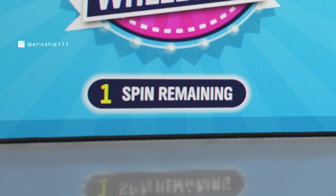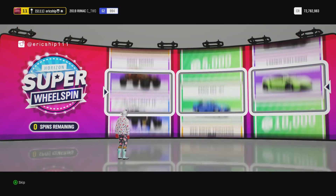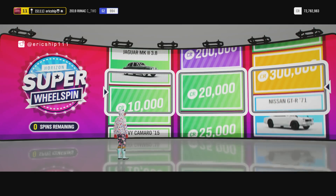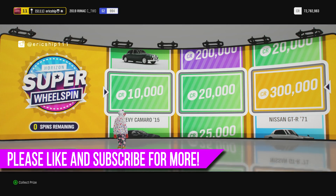It does say one spin remaining, so we're going to do one more for good luck, just so we can end this video on a high. No clothing item, no common - just a nice supercar that we are going to get. And we got 330,000 credits. I think I've literally given up on this guys. But that is it - you didn't see anything amazing in this super wheel spin video, which is such a shame. 40 super wheel spins plus one more for good luck and we got absolutely nothing.